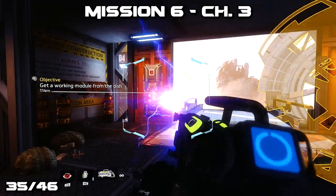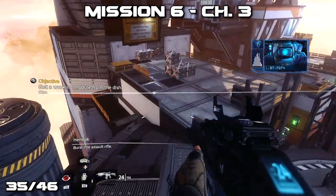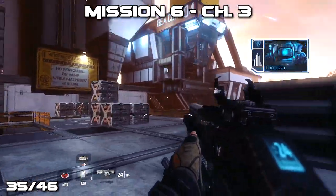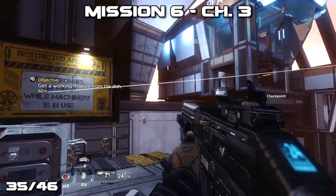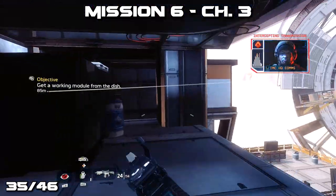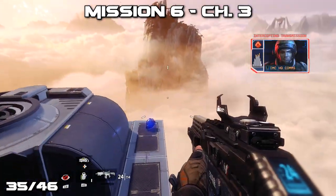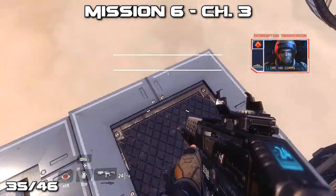After you use your arc gun to open a door to finally get even closer to the dish, you'll want to jump across to the left-hand side on your way to the objective, which is the control panel for the dish. Instead of turning into where you want to go, just go straight across to the pilot's helmet.